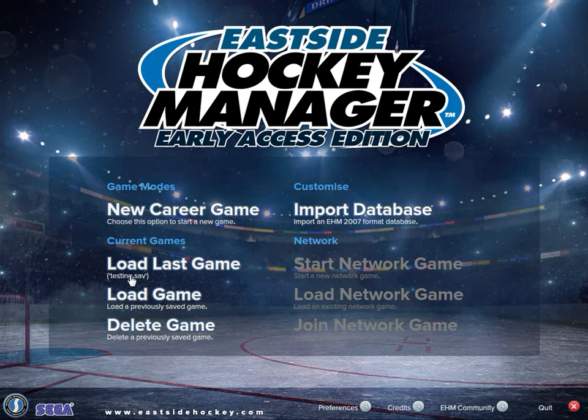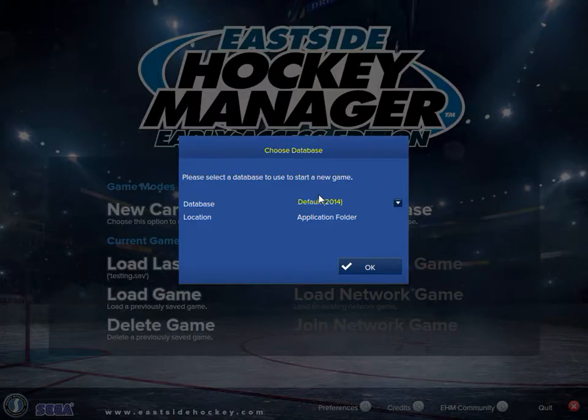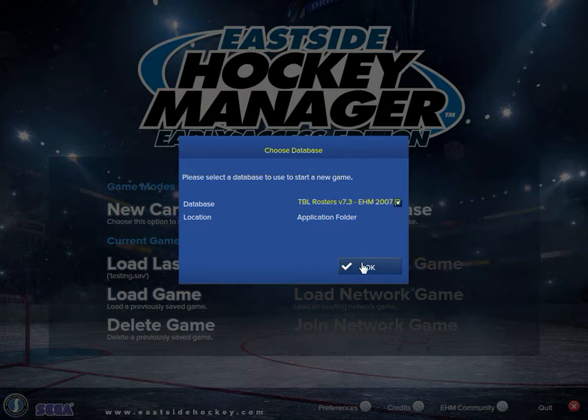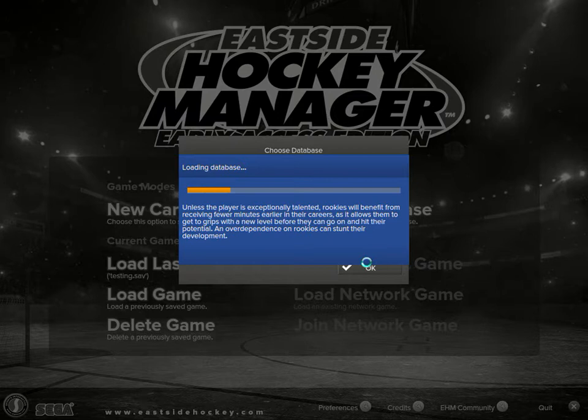Let's go ahead and start a game. I have a testing file here that I've been working on. I've already imported the Blue Line roster 7.3 — it's basically the roster's post-trade deadline. They're amazing.